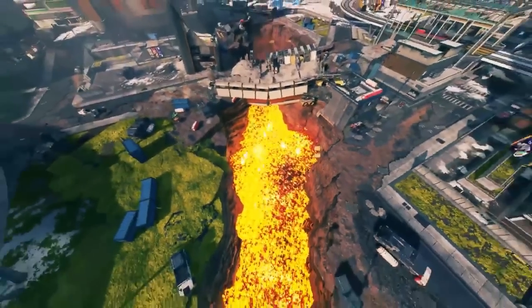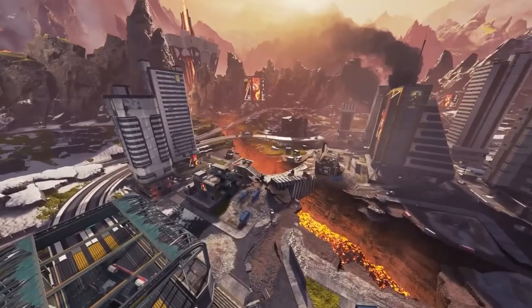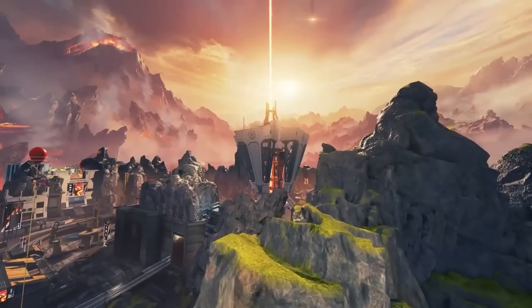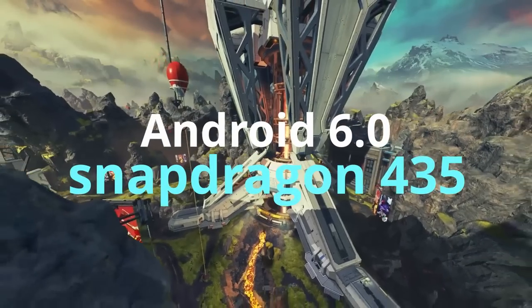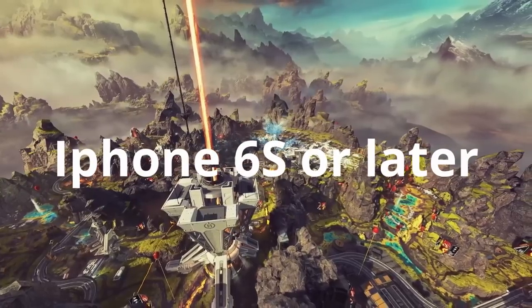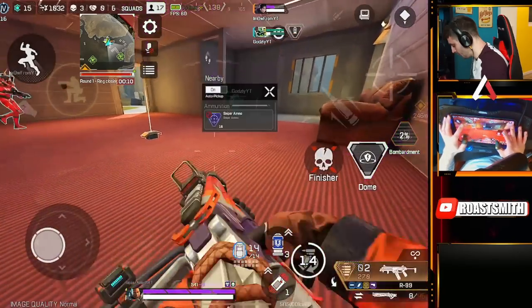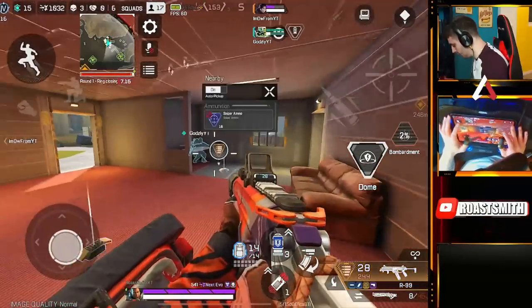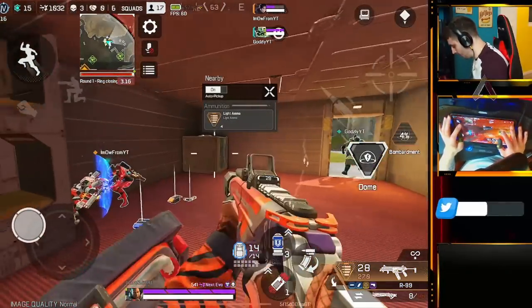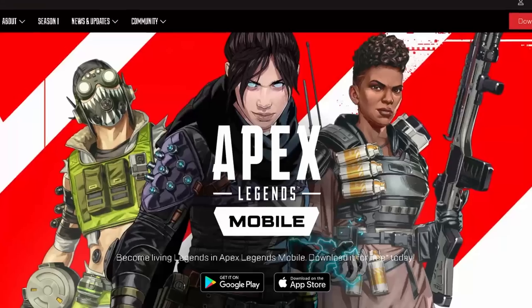Apex Legends Mobile is a huge game with tons of texture loads and in-game assets. This basically results in lower-end devices running the game very poorly. The lowest requirements to play are Android 6.0 or later with a Snapdragon 435, or an iPhone 6S or later. Even on these low-end phones the game still runs very badly and laggy, which is causing a lot of players to leave since other mobile games are much better optimized.